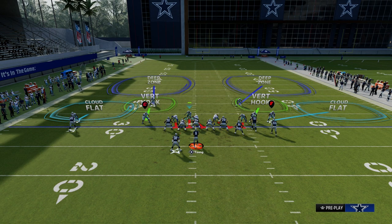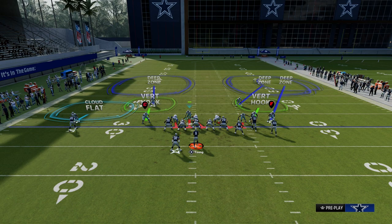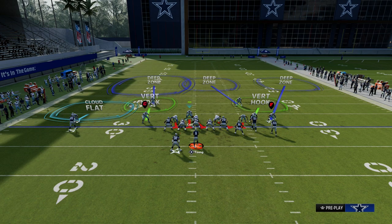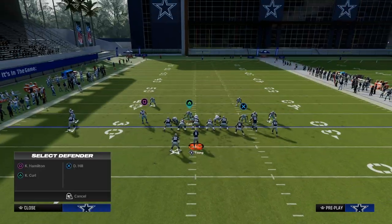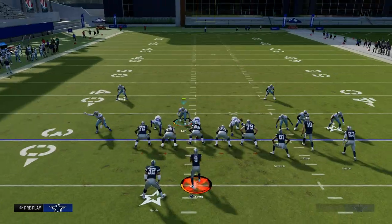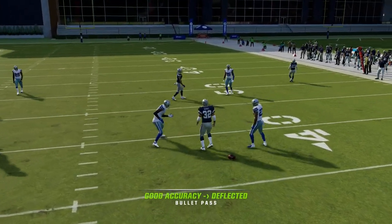Now I need to set up my coverage defense. What I like to do is roll my coverage to the short side of the field. We're going to put the outside cornerback on the wide side of the field into an outside third, put the outside safety on the wide side into a middle third, and on the left side we'll utilize an outside third. Then the last step is we're going to drop the linebacker to hard flat, and I like to crash my line out. You're going to see that we'll be able to stop one of the best plays in Madden this year, which is the bunch halfback under.